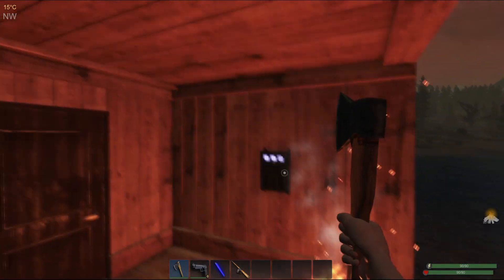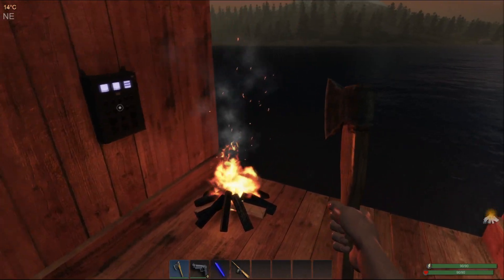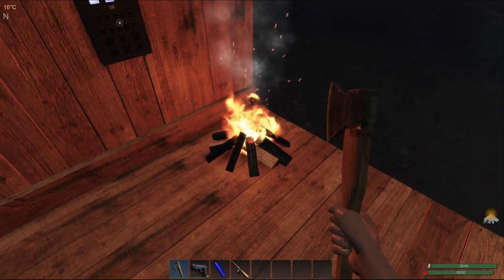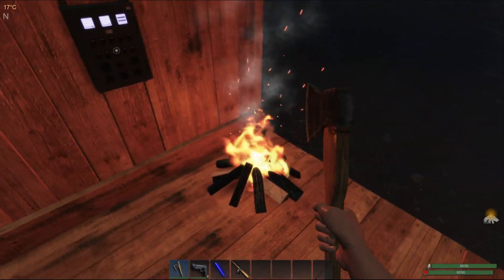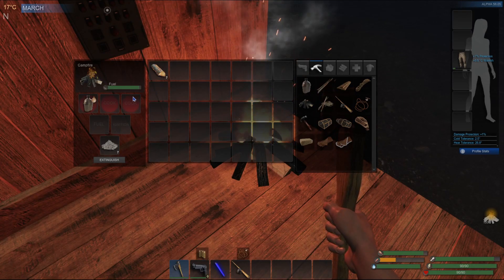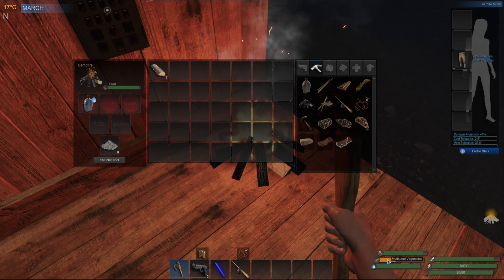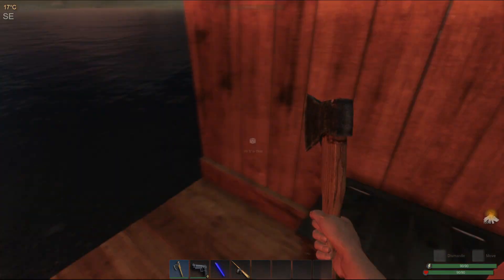Hello everyone, welcome back to Subsistence. In today's episode we're going to try to get a bow together so we can start hunting chickens and rabbits. Big shout out to Beach Bum for telling me to cook the meat all the way — I didn't know it gives you better nutrition. I was eating it medium rare. I'm waiting for my water to get done and then we'll take off and search for some kelp because I need some veggies.